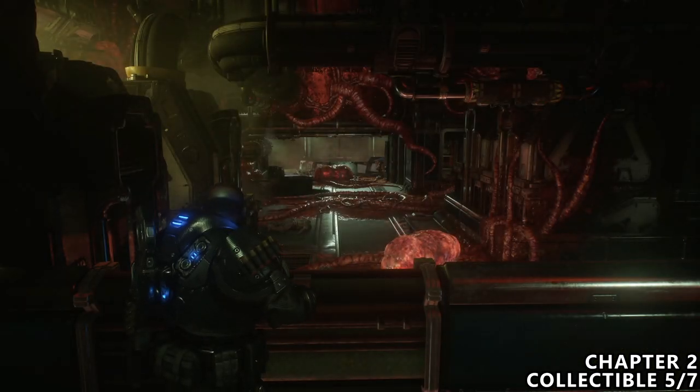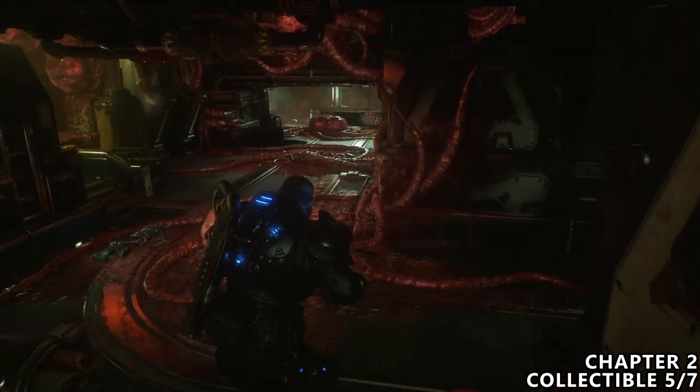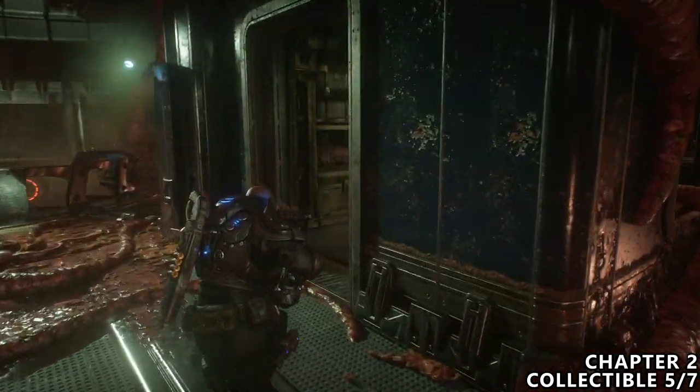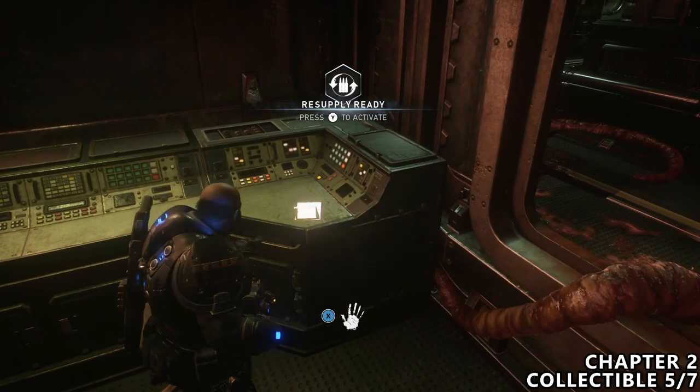After taking the elevator shaft down, you will reach this room with a bunch of enemies, which I've obviously taken care of. Now we can walk towards our main objective, but before we drop down a small ladder, make sure you enter this side room where there is a control panel and a collectible on top.